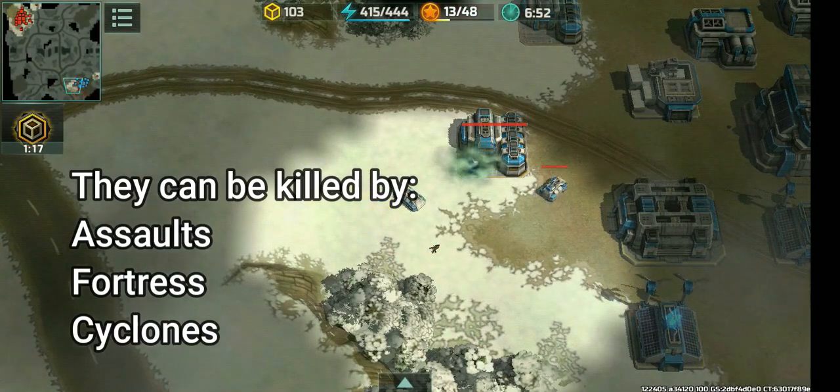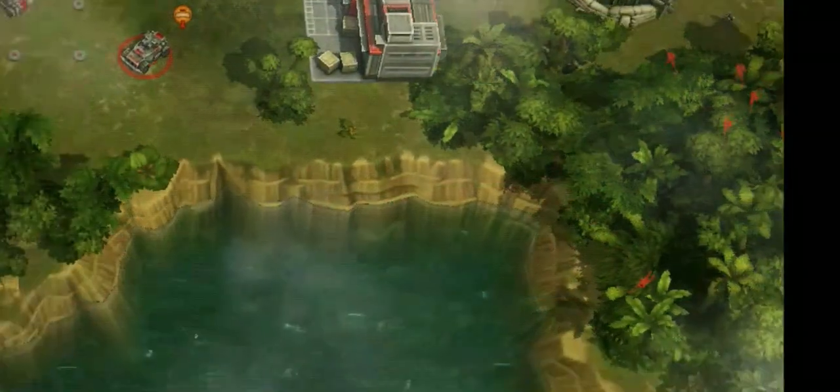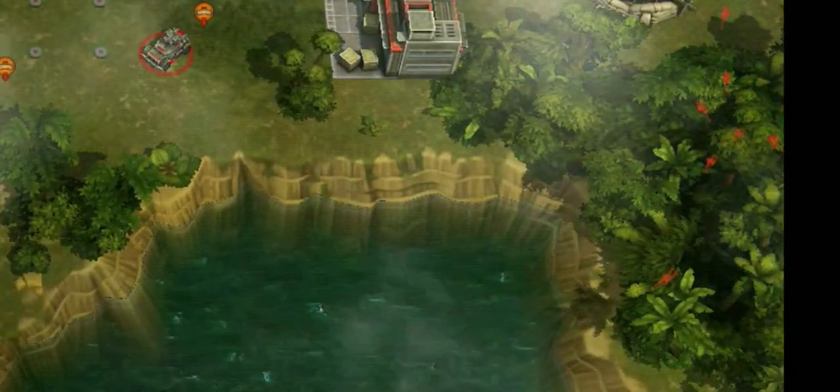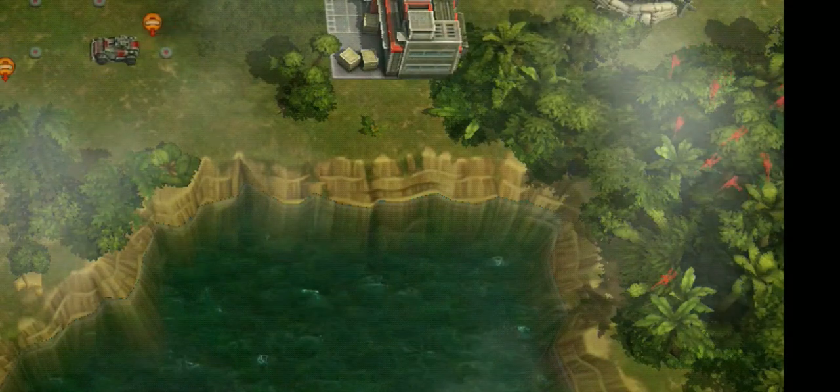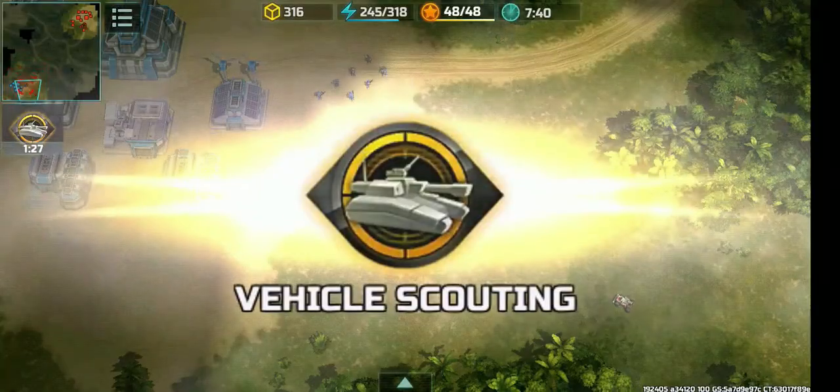Snipers are the coolest infantry in the game. They can also go through forests and be invisible. They are like your sniper towers but they can move. They are trained at level 3 barracks. Use these to counter enemy infantry.